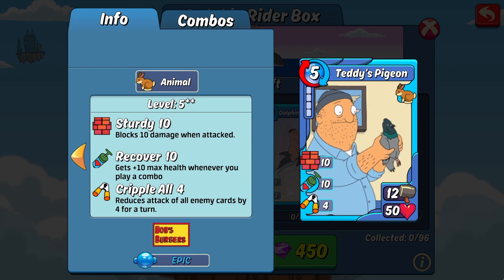And the other epic pre-combo in the box is Teddy's Pigeon. This card right here is a fantastic epic pre-combo — it's usable for defense at even the top level of play. It has a solid 50 HP, and on top of that 10 sturdy and 10 recover. It is very unlikely to be taken out in one hit, and if the AI does combo, it gains 10 more HP. It also has 4 cripple all to further reduce incoming damage. This card has practically the perfect tank setup when it comes to skills. If they do ever release a mythic Teddy card, I can only imagine how devastating the combo version of this would be in a defense deck.